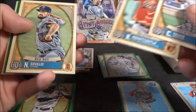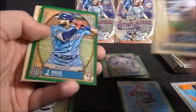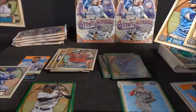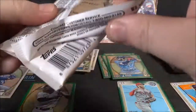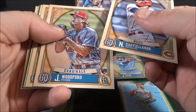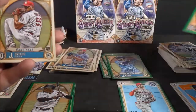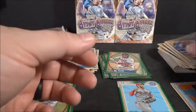Yelich. Mountcastle rookie. Evaldi. Vladimir Guerrero Jr. Captain insert. Gallo. Gallo again, one being green. And Harrison rookie. Four packs left. Cassianos. Woodford rookie. Patrick Corbin. Buster Posey. Marcel Ozuna green. Oviedo rookie. And Jorge Soler base.